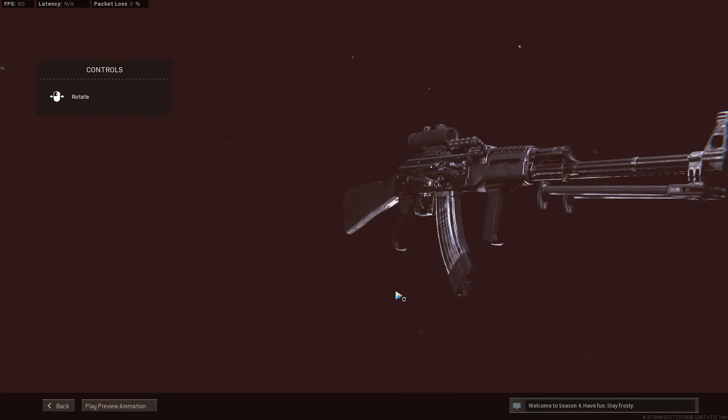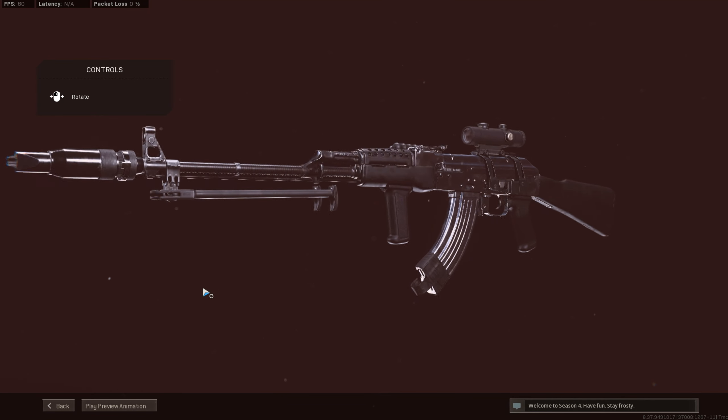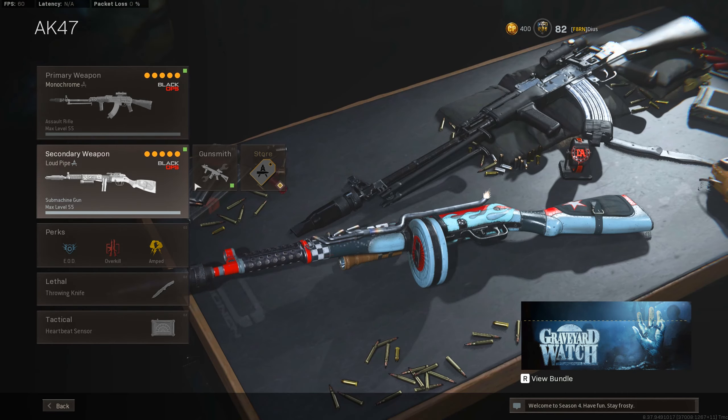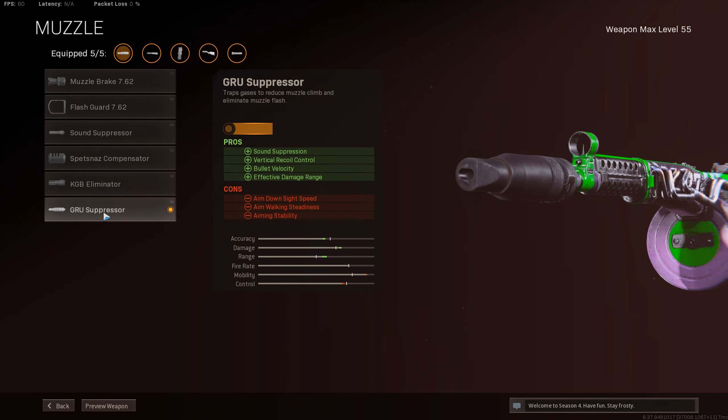I think it's better than the Amax. A lot of people are in a far-run meta right now, but this Cold War AK-47 is just my thing — I love it to death. I also have this monochrome camo. You get this from the battle pass, not sure what tier, maybe like 50 or something like that.